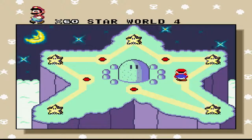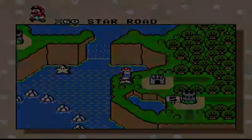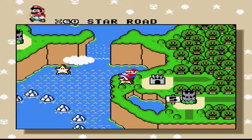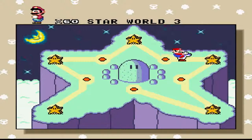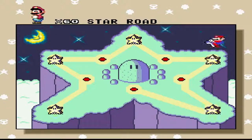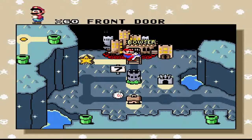I don't believe I showed this off — where this star road went. It's the Forest of Illusions. So now where does this star road lead? Star Road 5. Oh, it's Bowser's Castle!